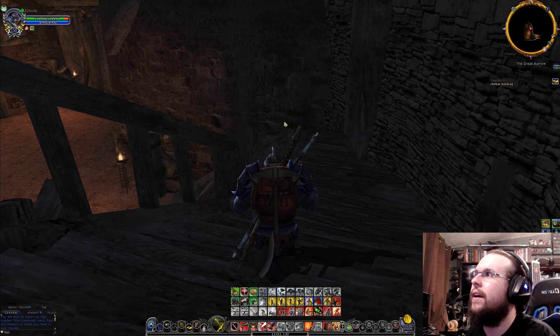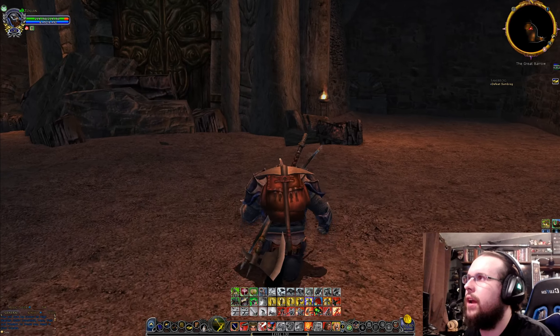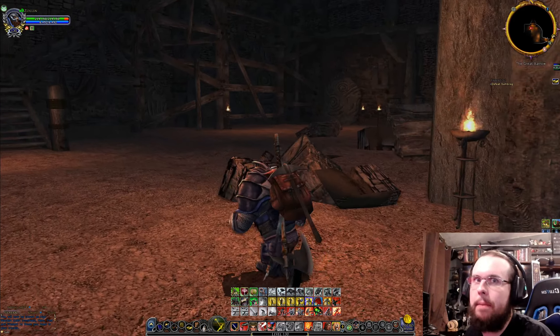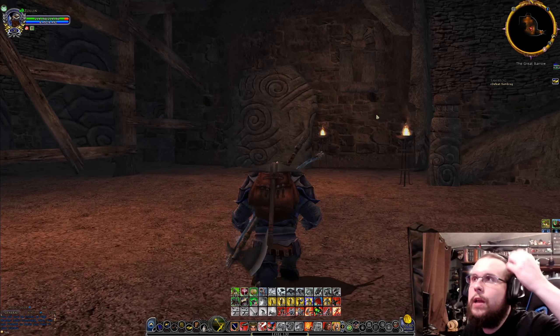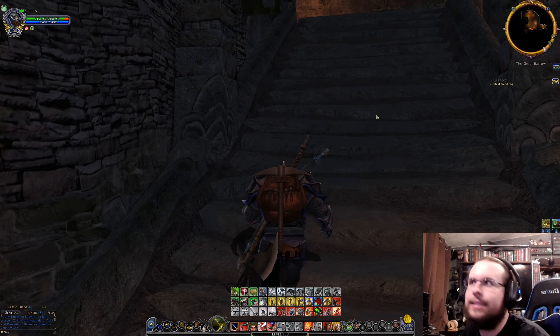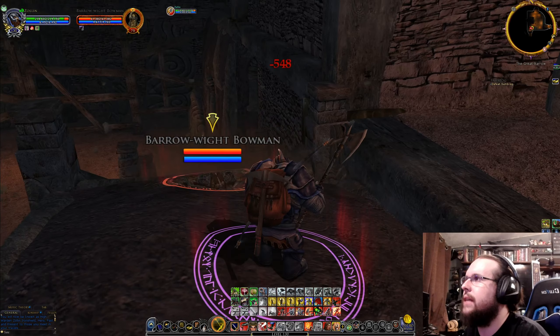This instance is about the Barrowites and the Witch King — all these spirits and undead. They used to have it as a really big maze, but they split the instance up. It used to be you had to go in and do it over three hours because you did all of it. Now they've split it into three different instances and you can just join it, so they split it up a little.